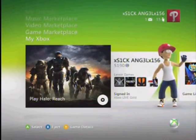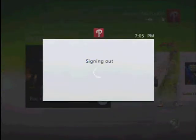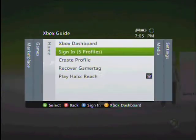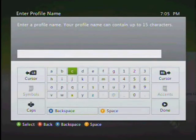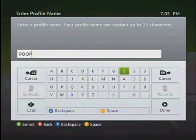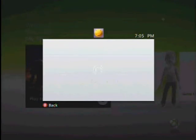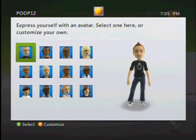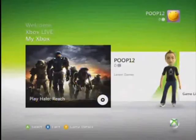Okay, so what you want to do is sign out of your Xbox Live account. After you do that, create a profile. Save it to the hard drive. Now name it something random, anything that you want — Poop12, something quick, easy to remember. Okay, create the profile that you named. Now select an avatar. Okay, now go to Halo Reach.